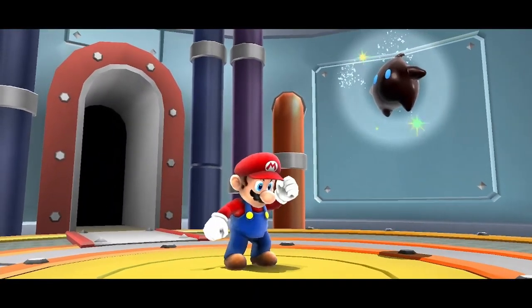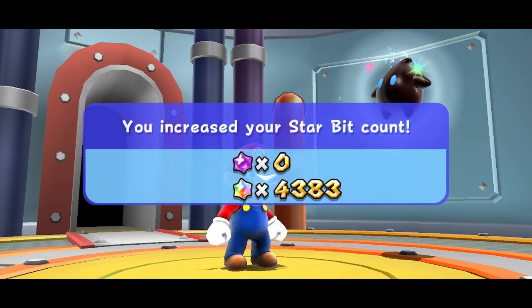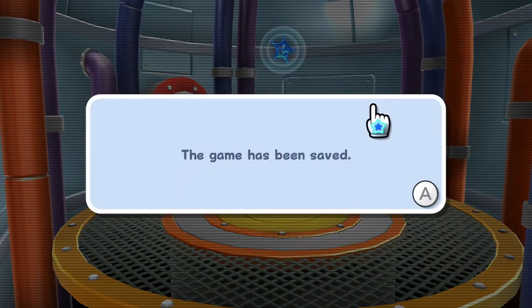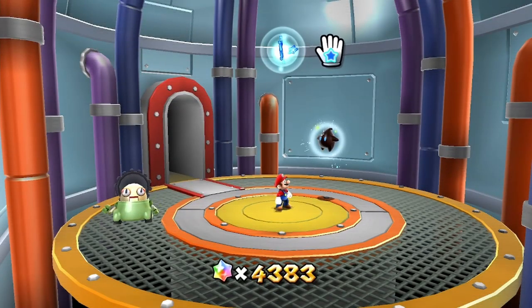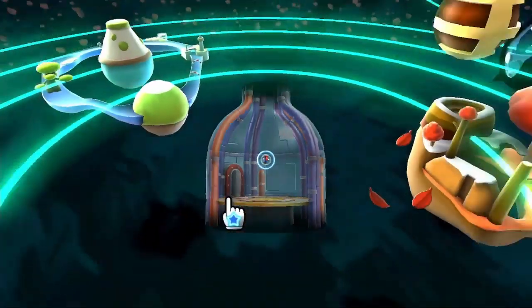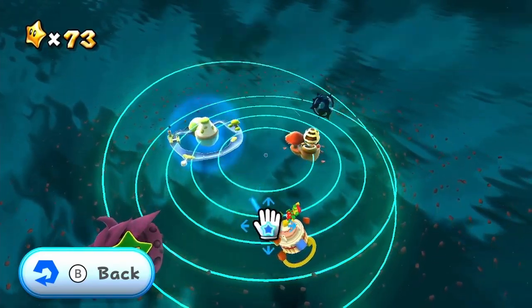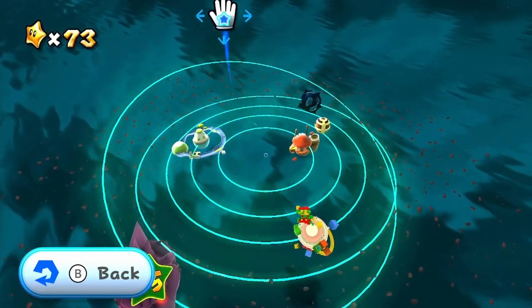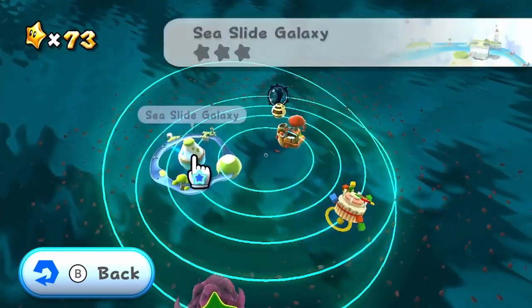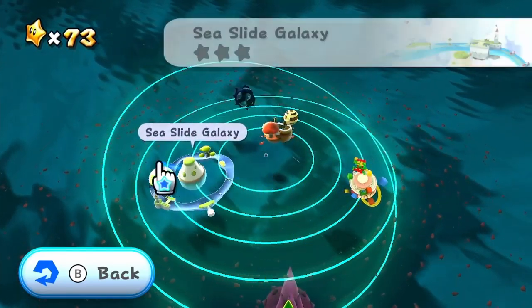Bosses in most Mario games just kind of feel like formalities. That big dragon in Odyssey — three hits. I think Odyssey has some pretty decent boss fights though, and it has a good Bowser fight. Now let's pick a galaxy — Toy Time or Seaside? This is one of my least favorite galaxies, this is one of my favorites, so do you want to pick?